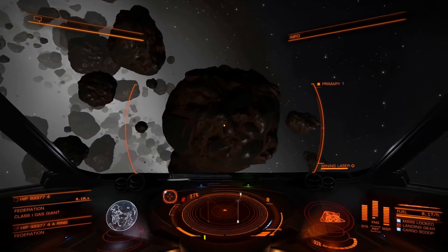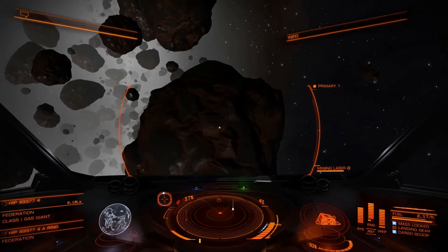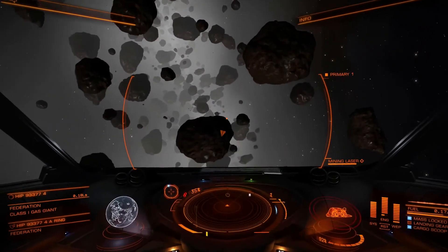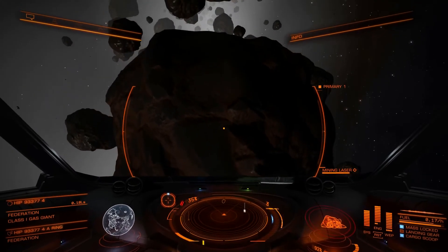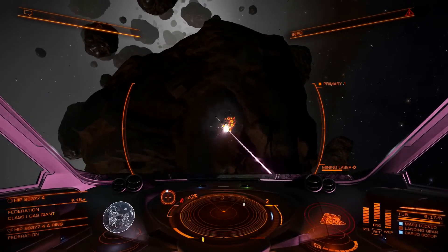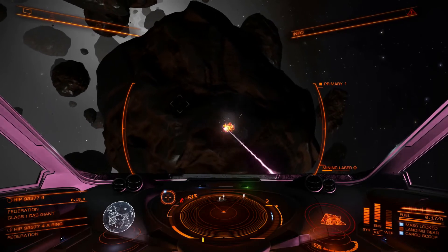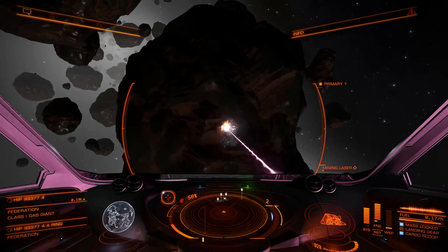I've moved around the rock such that I am aligned with the axis of rotation, so that I have a point right in front of me that does not move as the rock rotates. So we go ahead and mine — I can keep still and my laser is not going to move across the surface. I'll just let it put out a few of these small rock fragments. That's three — let's get one more.